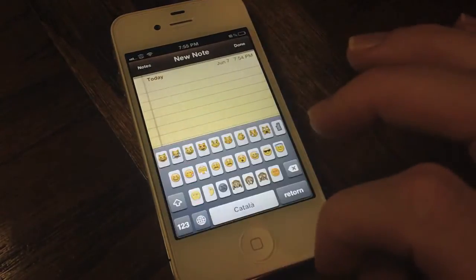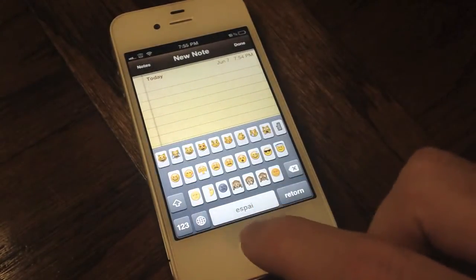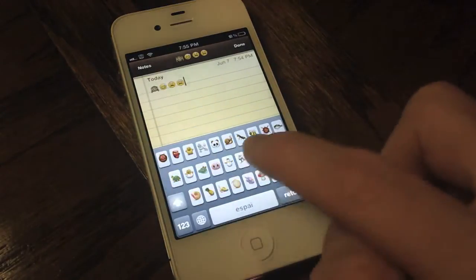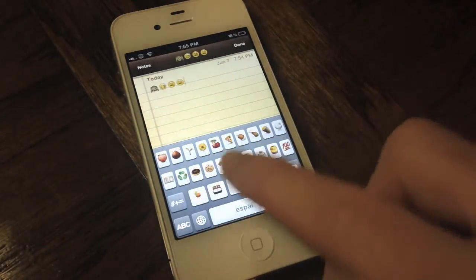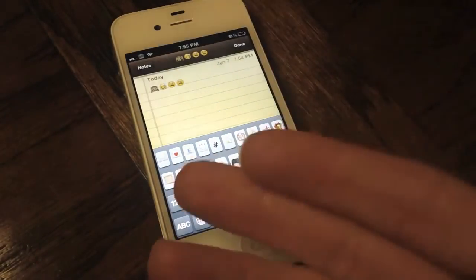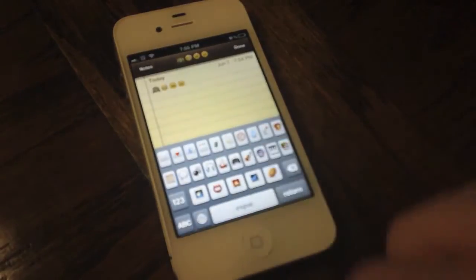It just came out on Cydia either yesterday or two days ago. As you can see, the method of implementation is pretty clunky — you actually have to install it over an international keyboard. In this case I've got Catalan, and the only way to get access to your characters is through numbers and special characters.